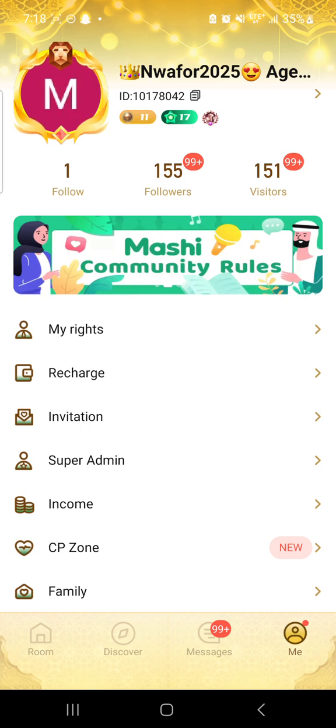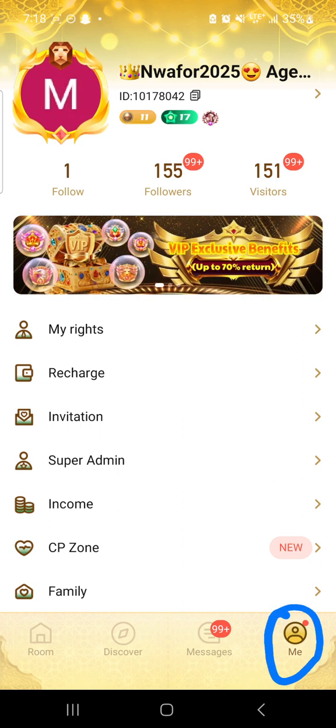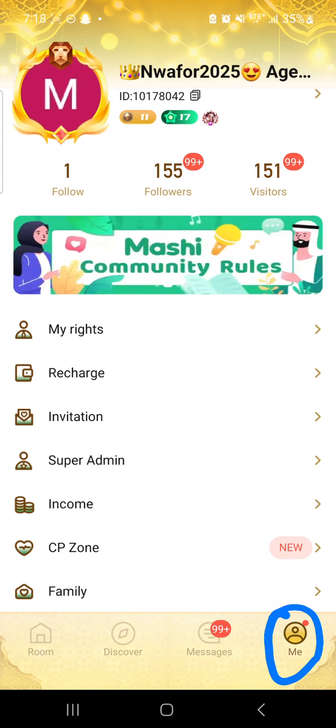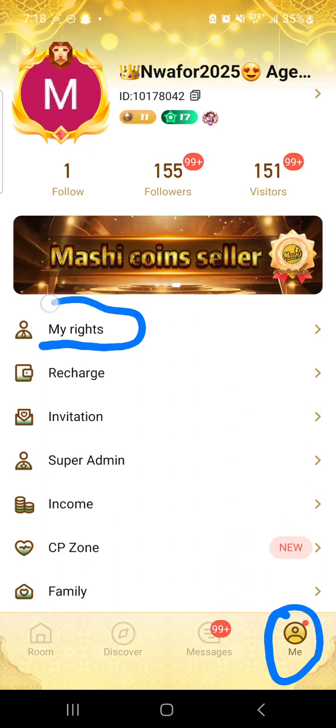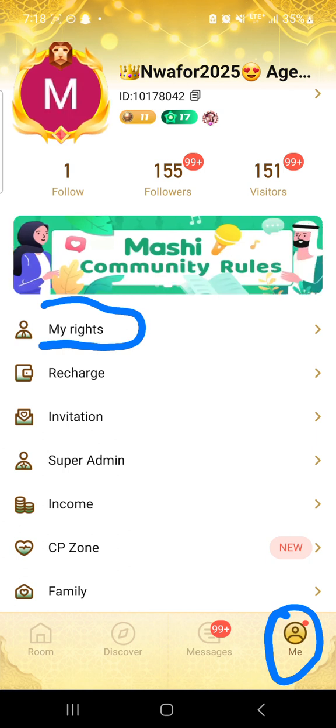When you open your app, the first place you will click is 'Me'. When you click on 'Me', it will bring you to this interface. Once you are on this interface, you click on 'My Rights'. If you are not in any agency, you can see this 'My Rights' option.